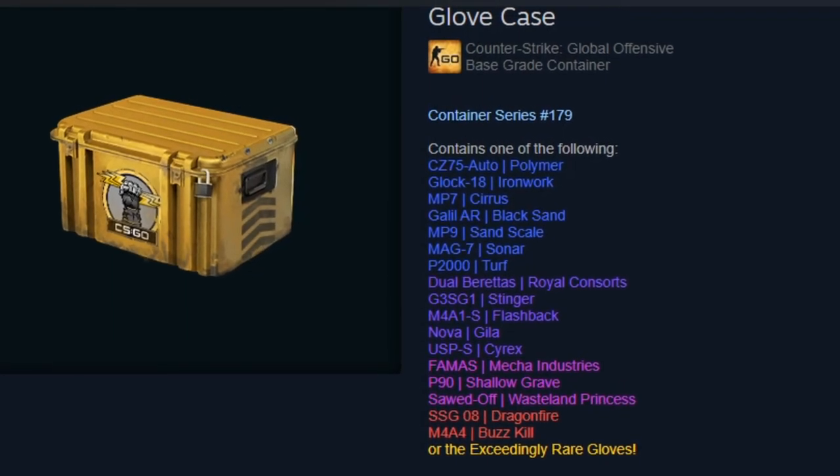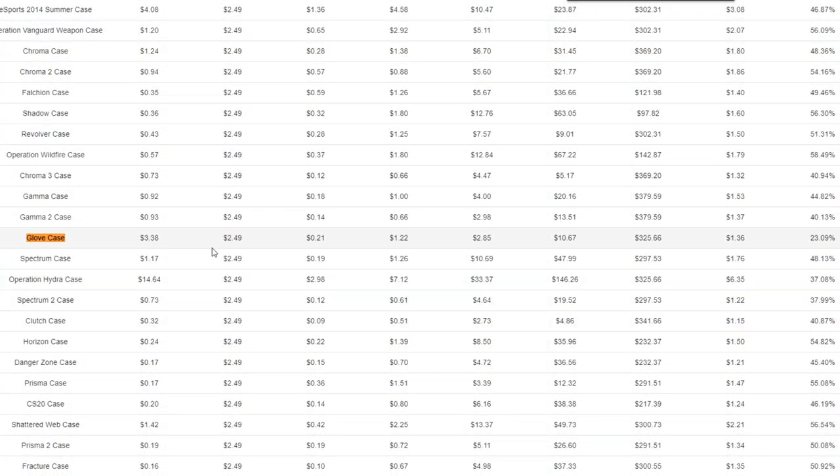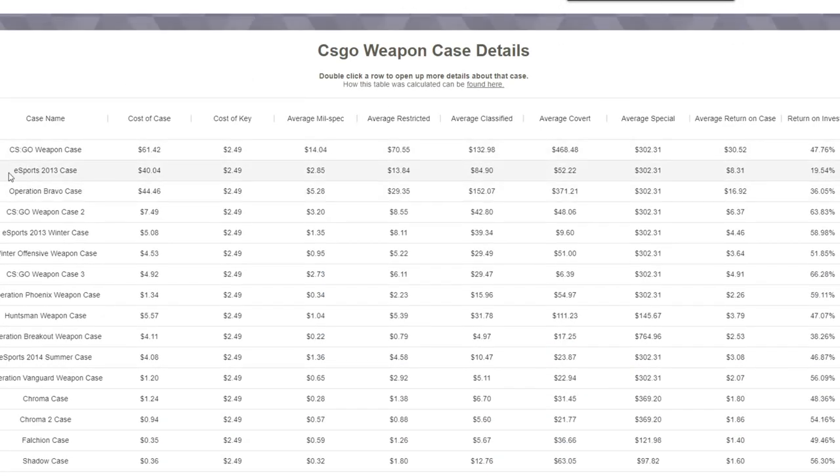This is the glove case, and it's probably the most overpriced case in CSGO right now. It's gone from about the $270s to around $340 currently in just a span of like two weeks. So what exactly happened for this case with a 22% return on investment, the second worst out of any CSGO case, just ahead of the $40 eSports 2013 case, to get to this price?